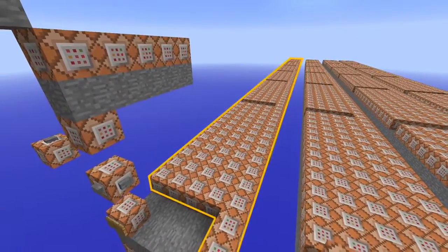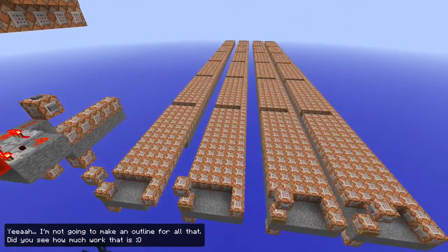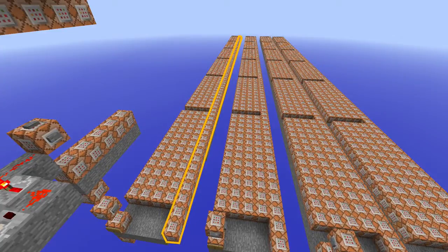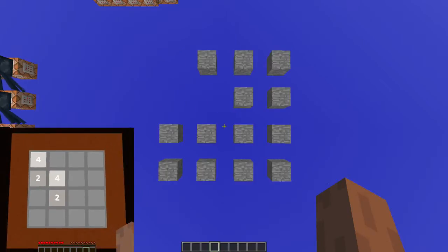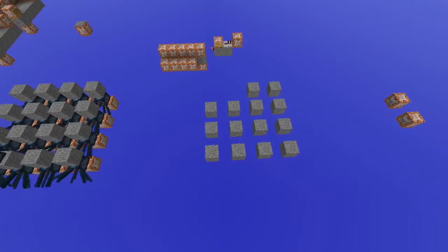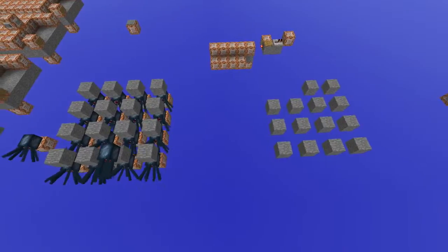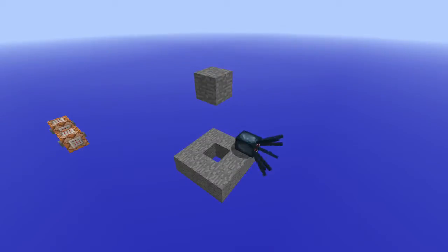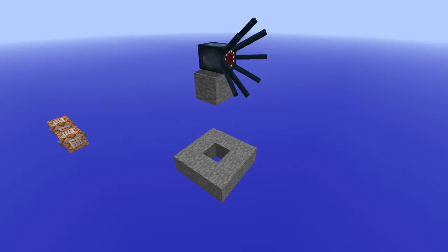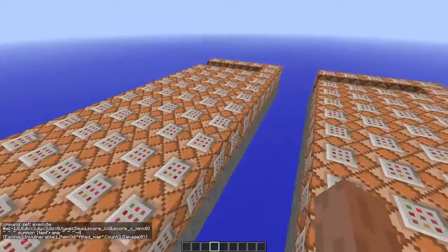These 13 command blocks are the logic behind one single step. This entire row makes all six steps work, this entire field makes one direction work, and all four fields make all directions work. There's also a last row of command blocks that adds a new tile every time you make a move - it creates stone blocks for all zero tiles, then uses spread players to teleport a squid to a random block.